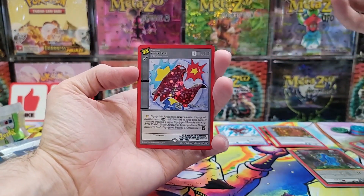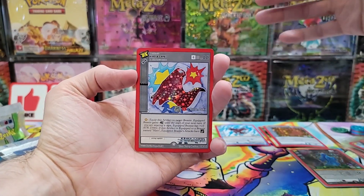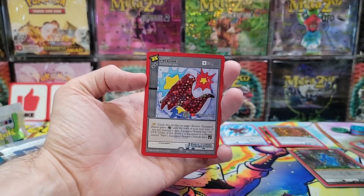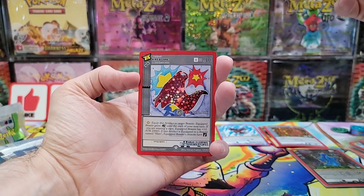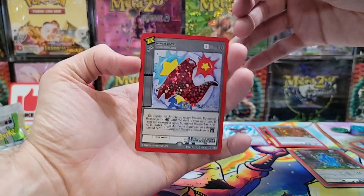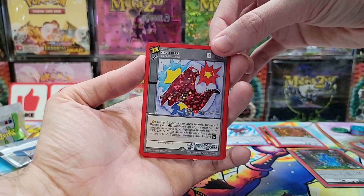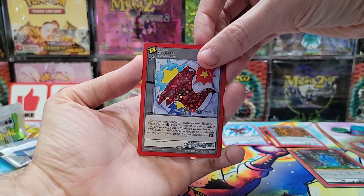Hero's Cape — we pulled something. These blisters are from something different. We got different cards all of a sudden. We've been pulling kind of duplicates here and there, a lot of Cement Worms, which apparently isn't too bad. We're starting to pull some Deaths. We got a reverse hollow Death in the last opening. Got a reverse hollow Hero's Cape — can we pull a hero?